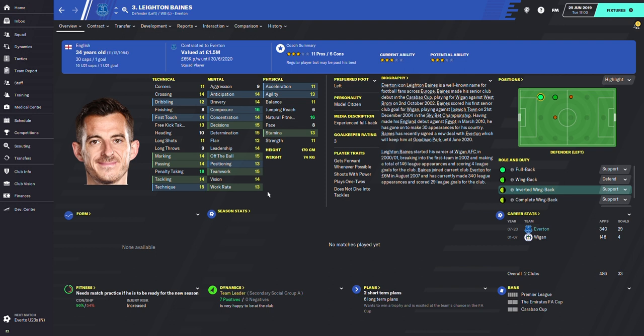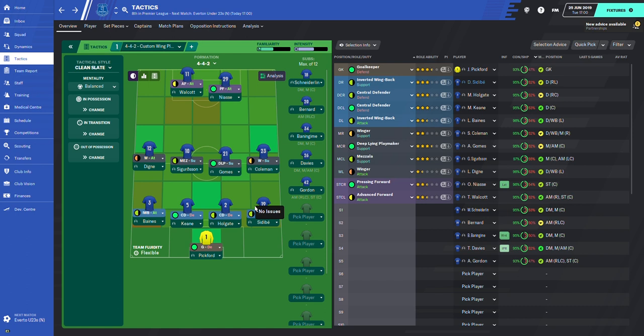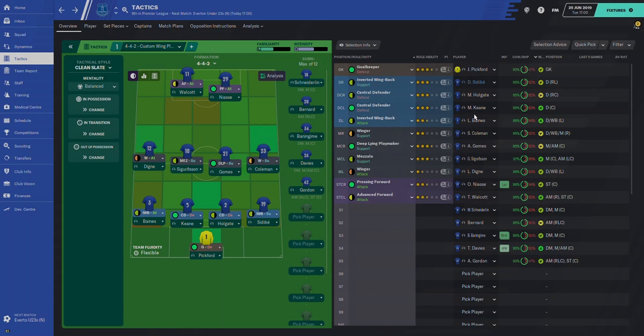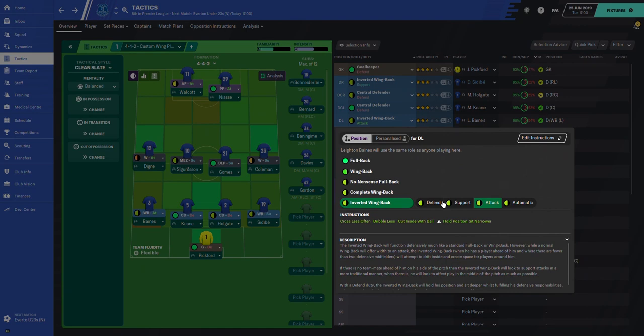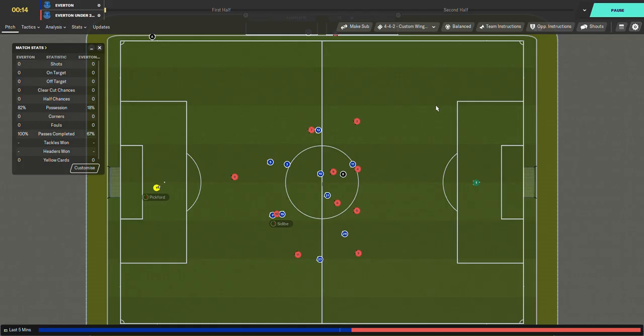Those are the key stats for playing as an inverted wingback. Leighton Baines has 15 decisions — not the greatest acceleration and pace but okay stamina and work rate. How about Sidibe? He's quicker with better stamina and work rate. So we're going to test out a very plain tactic with no instructions whatsoever. This is just a random tactic put up to play against Everton Under-23 to show what happens when we put different instructions and player roles for inverted wingbacks, and how the formation affects them. Baines will play as the left inverted wingback while Sidibe plays as the right inverted wingback.